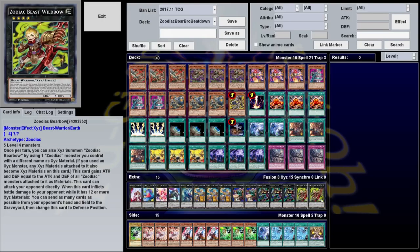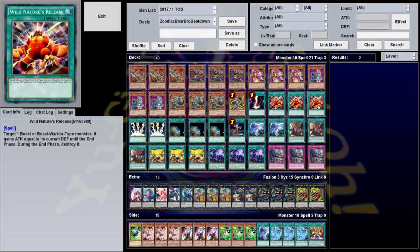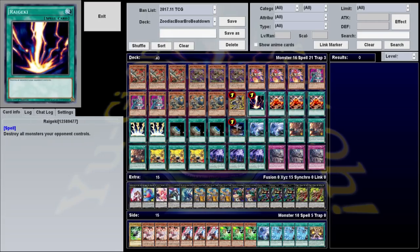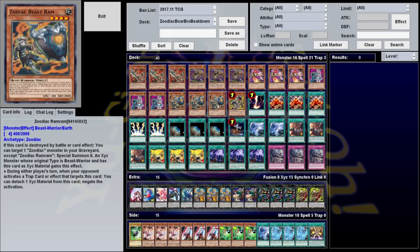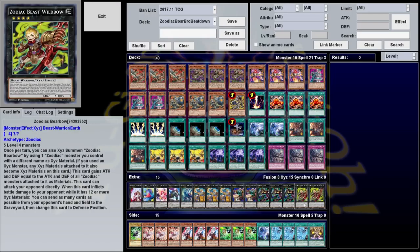Our last Xyz is Borbo, the one the deck is named after, and his main effect is that he can attack directly. He also has an effect that when he inflicts battle damage and has 12 or more Xyz materials, you can send all cards on your opponent's hand and field to the graveyard and then shift to defense position — pretty much a win condition on its own. Most of the time though, you can OTK once you get enough materials, not just because of the ridiculous attack values but also because of our spicy tech card, Wild Nature's Release. Target one beast or beast warrior monster — it gains attack equal to its current defense until the end phase, but then during the end phase it's destroyed. Oftentimes you'll have a monster with like 3,000 attack and 4,000 defense, adding them together for 7,000 or 8,000 attack, and you can just attack directly for game.